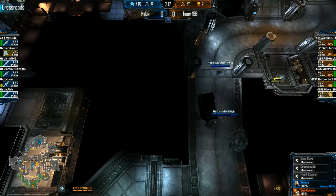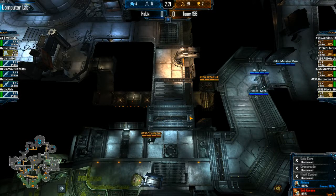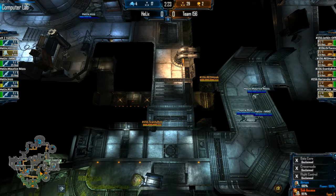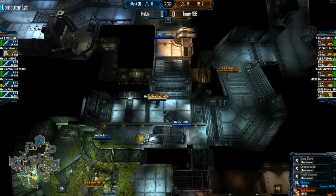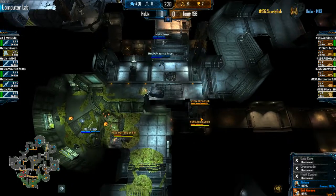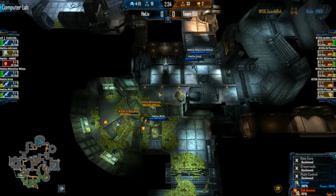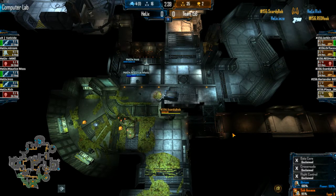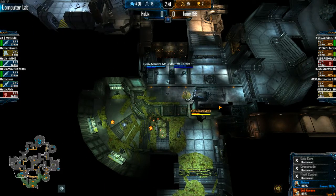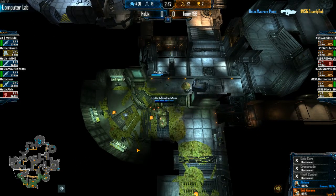The Marine team going for pressure again over to Comp Lab. Unfortunately it hasn't been dropped yet. We have two Skulks in here to delay them. It's going to turn into a four-man push with Enzo taking the backside. Scaredybob bouncing down on top of the mic — might lose another Gorge. Bartender Bill almost dying there as Gorge again.